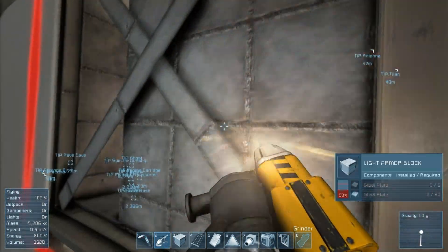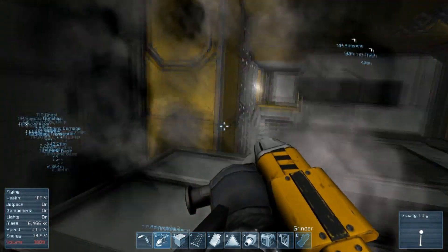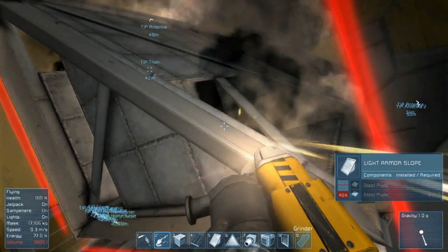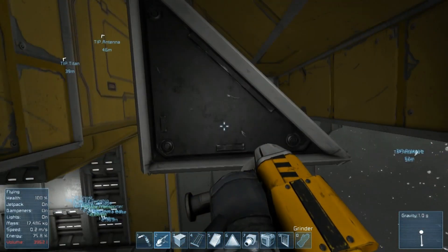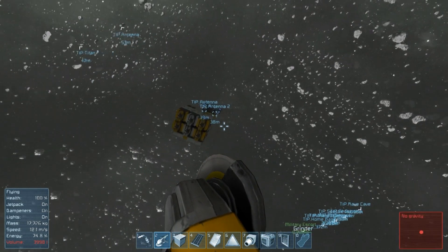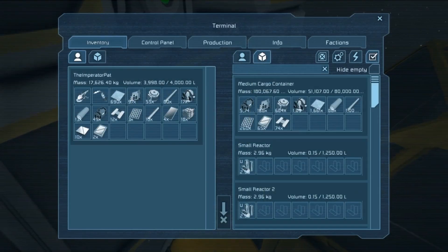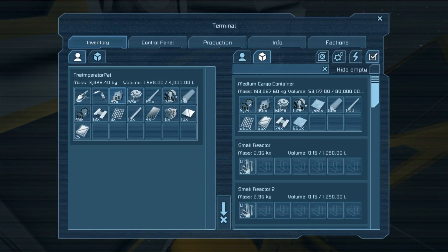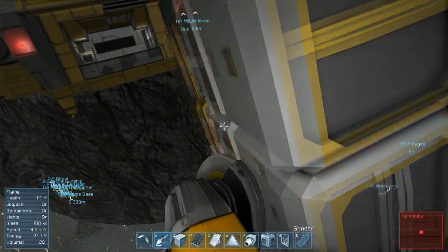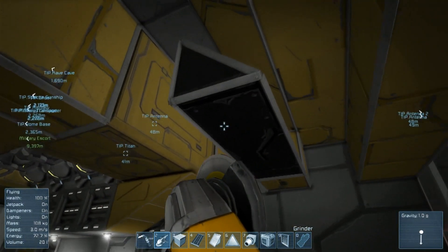Alright, almost done - just a couple more blocks to grind. We'll have to put all of the armor plates back in the welder. Speaking of which, let's do that right now because we're full and we don't want to be dropping anything. Let's just throw this all in the cargo container, let it distribute however it wants. Actually, we have enough on us that I don't think we'll need to make anything. Let's just finish grinding this away. That is a pretty small landing deck, but we'll see what can fit.